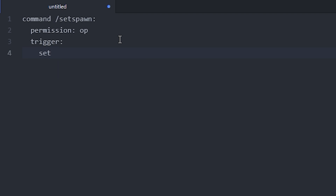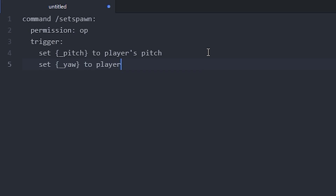We want to start out with the pitch, so we do set pitch — this is just a variable we set to the player's pitch. We want to do the same thing with the yaw, so I'll write the same thing and specify a variable called yaw set to the player's yaw.